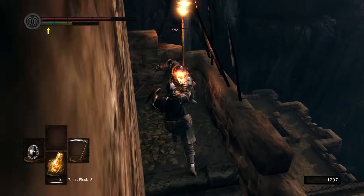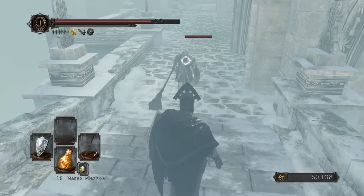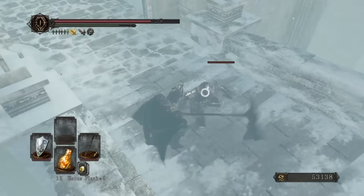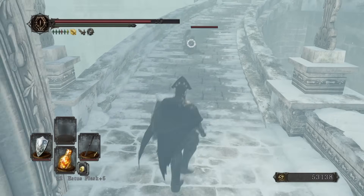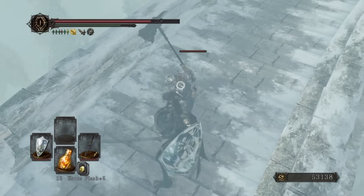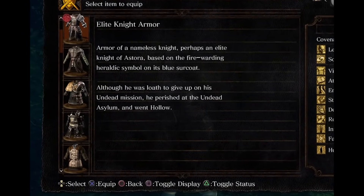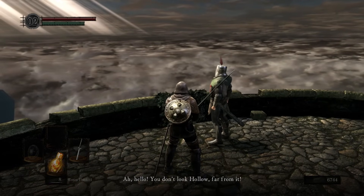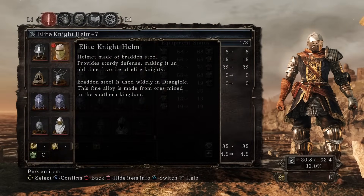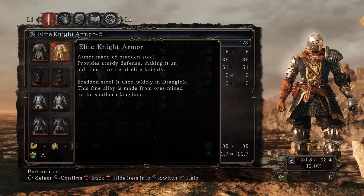And yet again later on if you return to the Undead Asylum where he has gone fully hollow. Plus, Prince Ricard is also wearing the set if you fight him on top of Sen's Fortress. For Dark Souls 2, there's not any actual characters to be seen with the Elite Knight set on, though you can find a nameless hammer-wielding enemy wearing it in Eleum Loyce, near to where you pick up the Priestess Eye. The item description in Dark Souls 1 mentions that this armour is worn by Elite Knights of Astora, which is also where Andrei and Solaire happen to be from, though I don't think the word Astora is mentioned anywhere in Dark Souls 2, with the armour description simply saying that it's an old-time favourite of Elite Knights. Yeah, no shit.